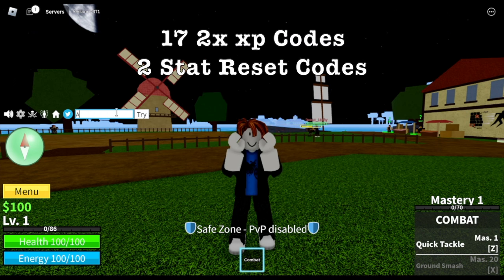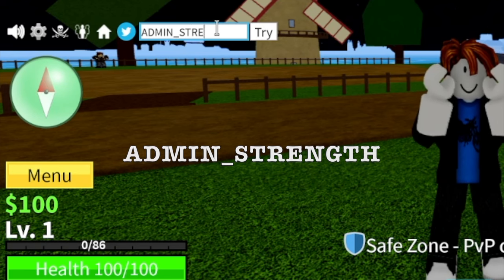Okay guys, so we have a total of 17 experience codes and 2 reset stat codes. So we're gonna start with admin_strength.